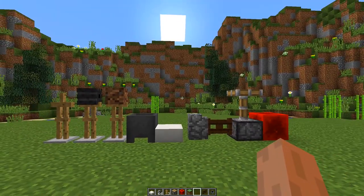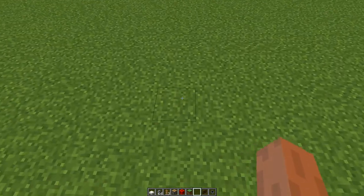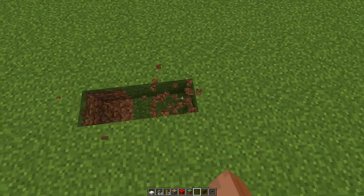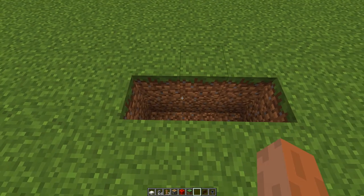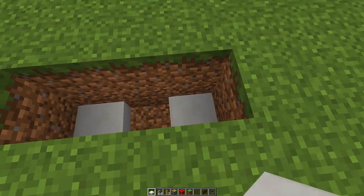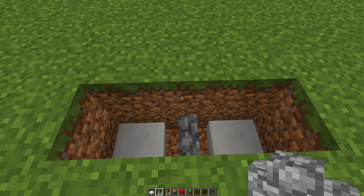Once you have all these blocks you're going to need to find a place where you want to build your wheelbarrow. The first thing we're going to need to do is dig a hole that is three wide and two down just like this. Then grab your slabs and place one slab on the left and one on the right, then grab your cobblestone wall and place that in the middle.